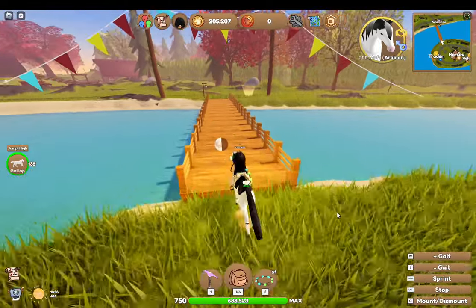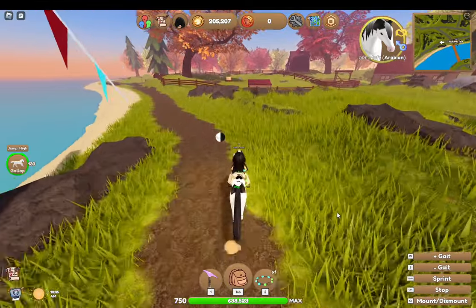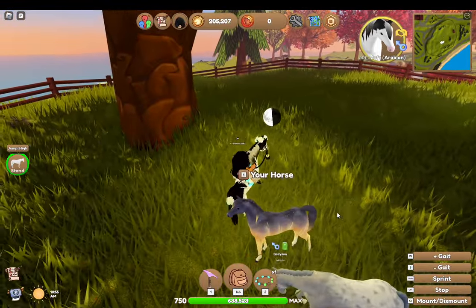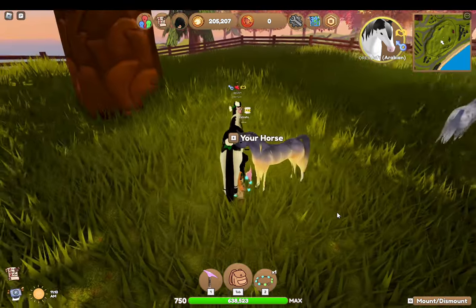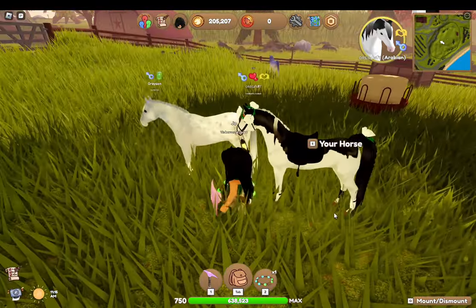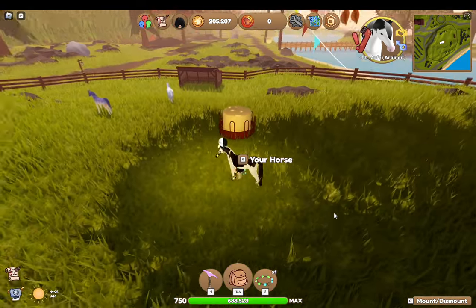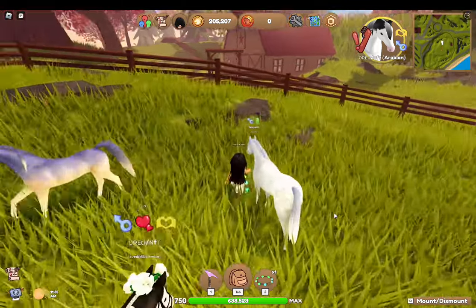So I think firstly we should definitely go check out the event horses. We already saw the Fjord; I want to check out the Arabian — I'm a big fan of Arabians as you can tell. The Arabian is actually really cute, I love the colors, it's adorable. And the Appaloosa is looking more realistic than an event horse, but the coat is adorable. This is gonna be a fun event — now we just gotta get the golden keys to get these horses.